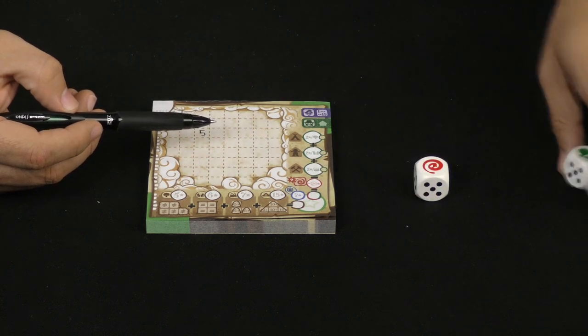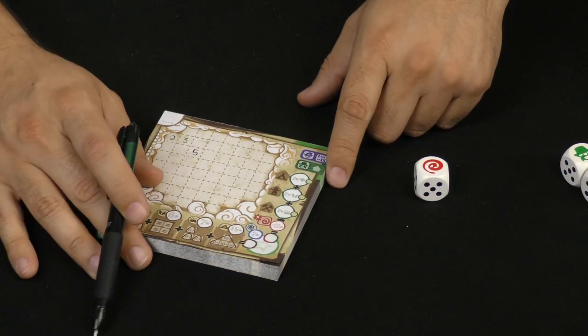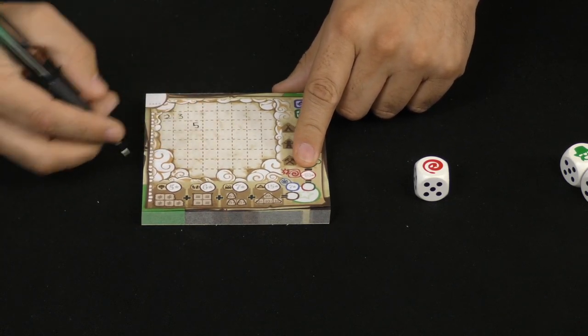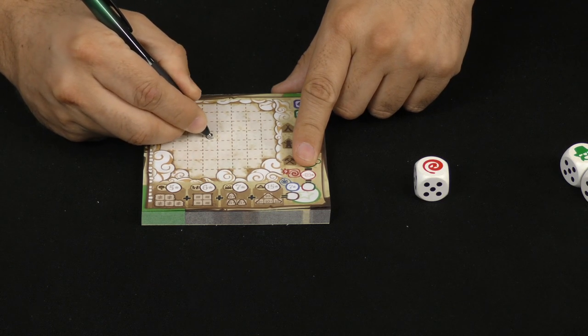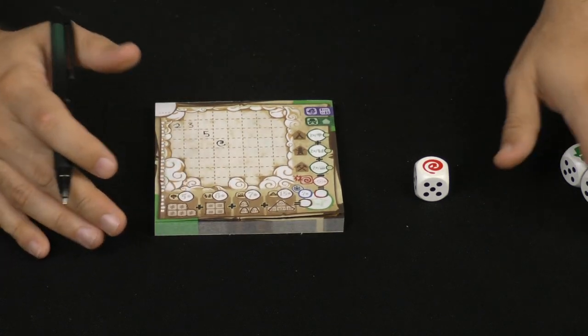If you roll a snake, you ignore the other 2 dice. You take your paper, throw it into the center of the table, take someone else's, and write a snake somewhere in that structure. For example, I might put a snake here for someone else, and then give them back that paper, and then we continue.